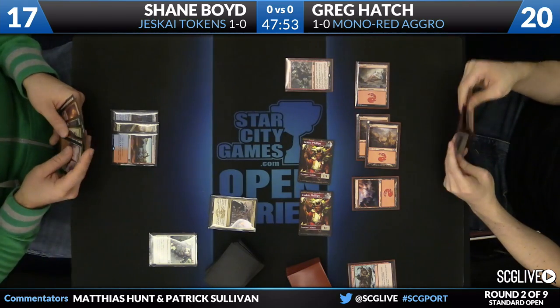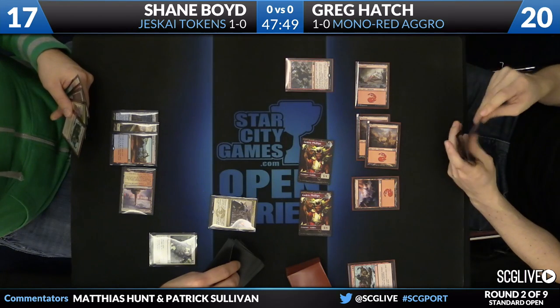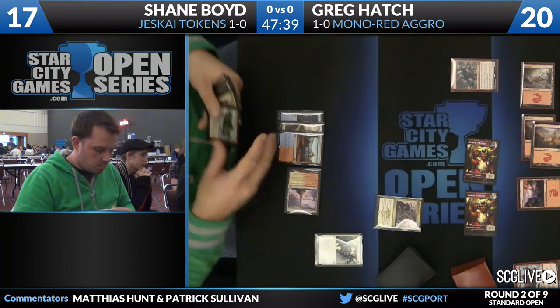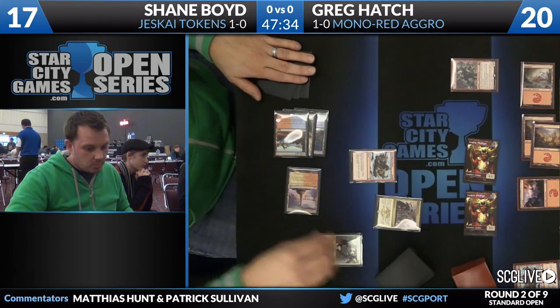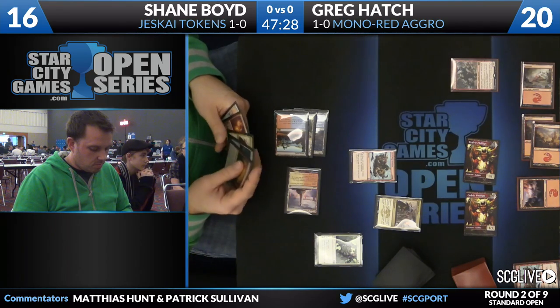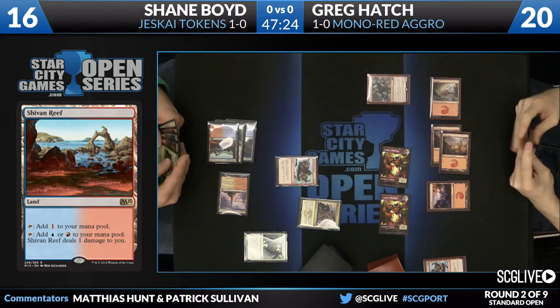Shane does make the trade. Looking at his hand: two more lands, Chandra Pyremaster, Hordling Outburst, Jeskai Ascendancy, and Seeker of the Way — a lot of options. When you're playing against someone on all mountains, I'm more inclined to trade because I don't have confidence their deck has a good late game, especially in the face of your Ascendancy. Just drawing and discarding means Shane's hand gets a lot better over time. It doesn't take much to win a late game against an all-mountain deck.